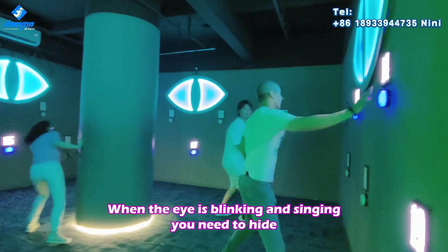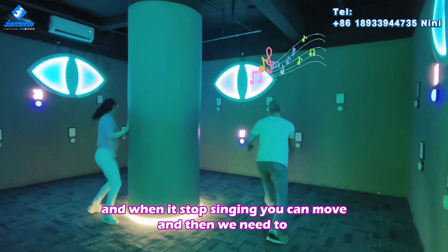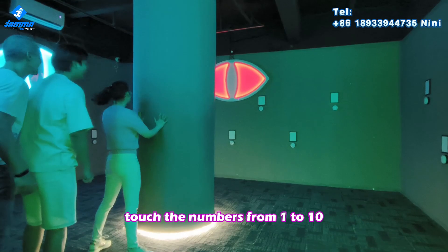Here is the hide game. When the eye is blinking and making sounds, you need to hide so that it won't see you. When it stops, you can move, and then you need to touch the numbers from 1 to 10.